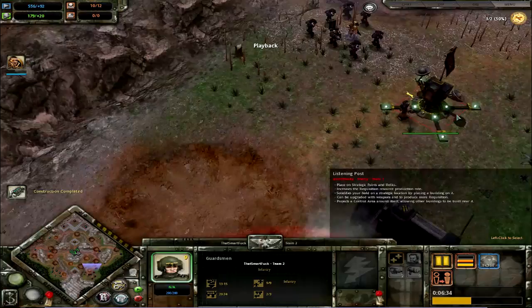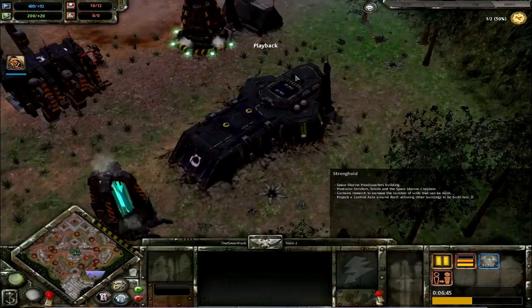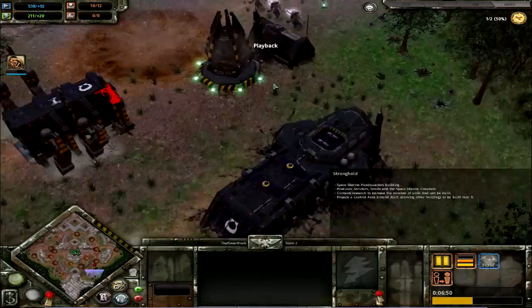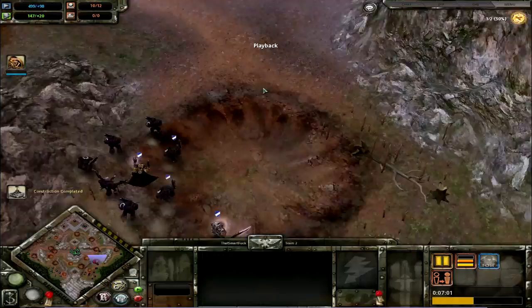Grenade launchers are not so effective against melee because you have to keep moving your guard squad. But against ranged groups it's going to break them up, and if you have guardsmen especially against higher damage ones, it will basically render them unable to fight back whilst your guardsmen squads are pounding them. Grenade launchers are very effective. He's noticed that my guardsmen are all ranged so he's going to bring out some melee units — some Grey Knights — but they do not have the furious charge ability because he has not been able to tech up due to my map control.